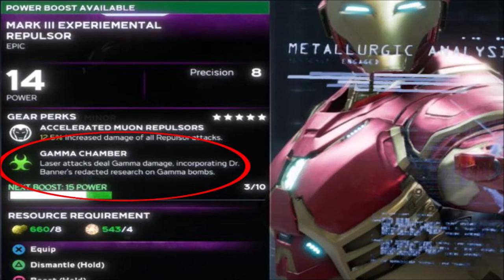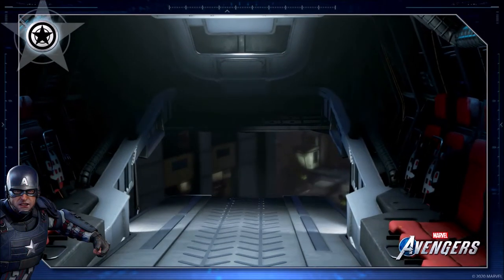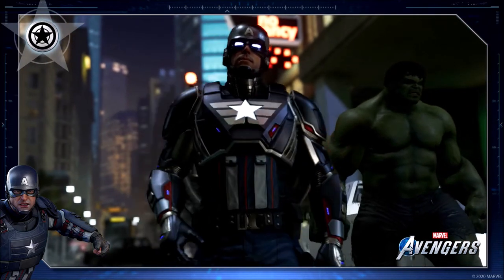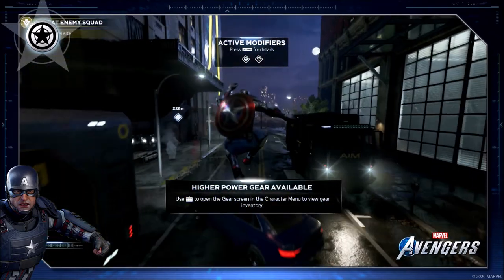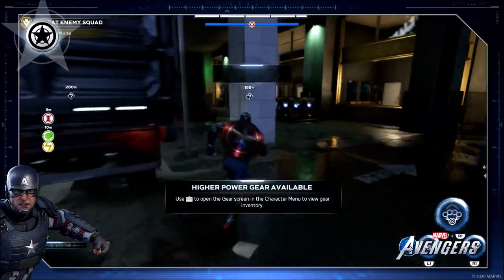To know if elemental damage is working on an enemy, look above the enemy's health bar — there will be an emblem that pops up showing the elemental damage type, and it will have a bar that starts to fill up. When that bar is completely full, you'll know you're dealing the max amount of that certain elemental damage. You will be dealing it the whole time while the bar is filling up, but when it is full you're dealing the maximum.